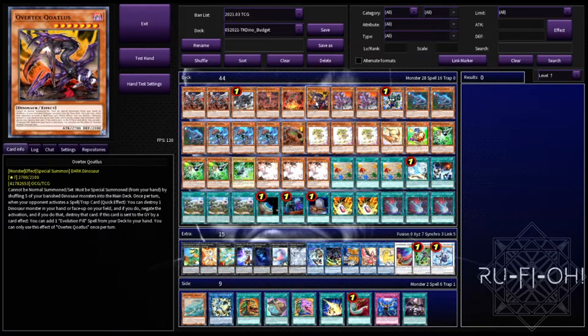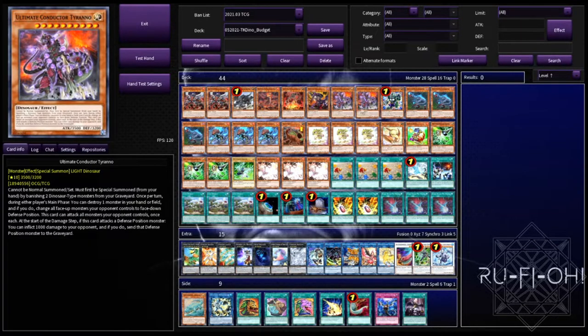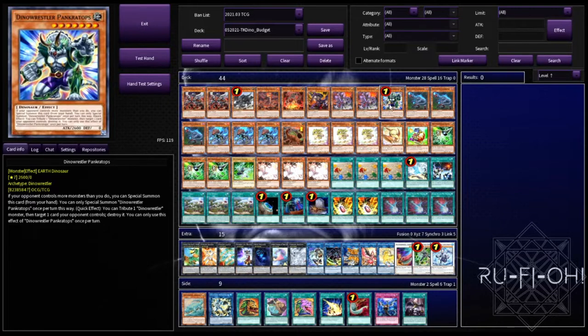Running double copies of Ultimate Conductor Tyranno — two is perfectly plenty, you really don't want to open this, you want to get it off Pill as much as possible. Two is more than enough; three gets very bricky. This is still one of the best boss monsters in the game so you definitely need it in your deck. This is a go-second variant because that's what Dinos do best, so running Dinowrestler Pankratops — nice and easy to get off Petite Tyrannodon, a free body on board, a fantastic card. There's a reason it's at one — it's insane, and it's even more powerful in Dino decks.